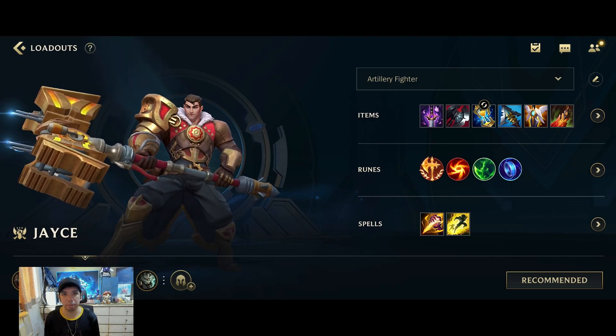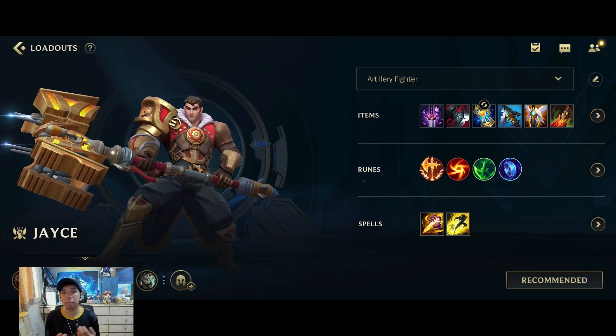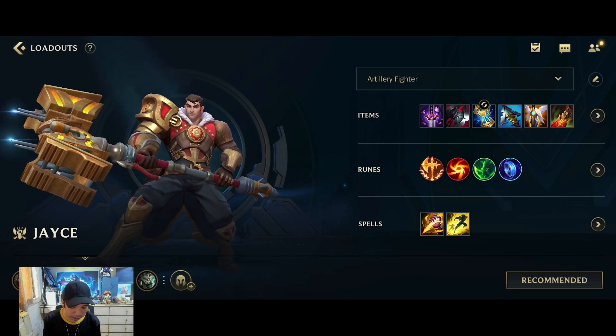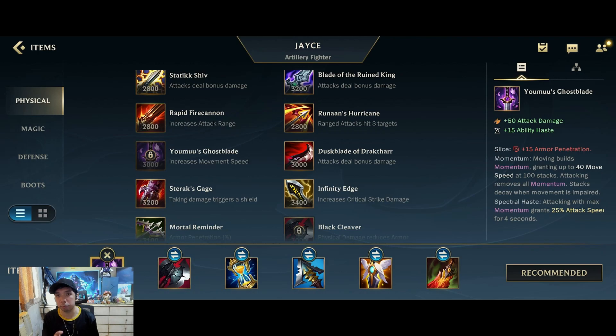Currently, this is the ideal standard setup and feel free to use this as your guide. For better understanding, I will explain the reason why this is my build. Going to the items, the first item I would go for is Yomuu's Ghostblade, as this is one of the best armor penetration items you could get as a jungler — not only does it have a lot of damage, it also makes you a lot faster which in turn makes your ganks better.